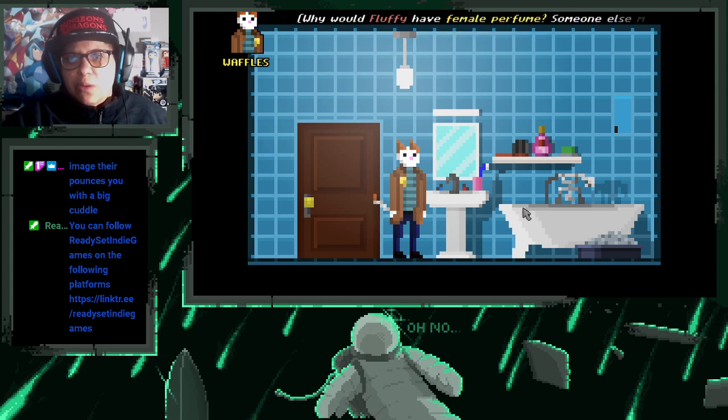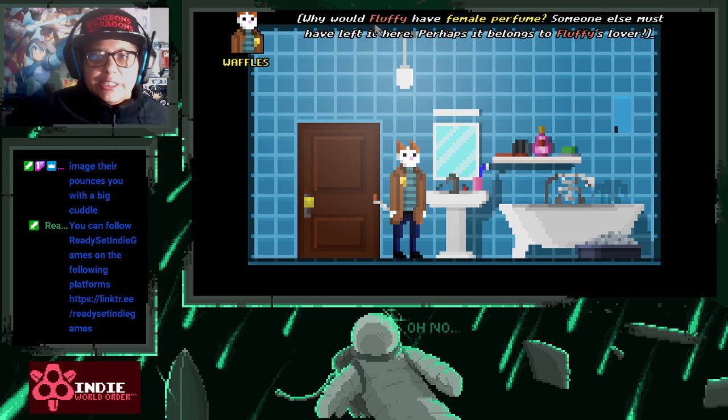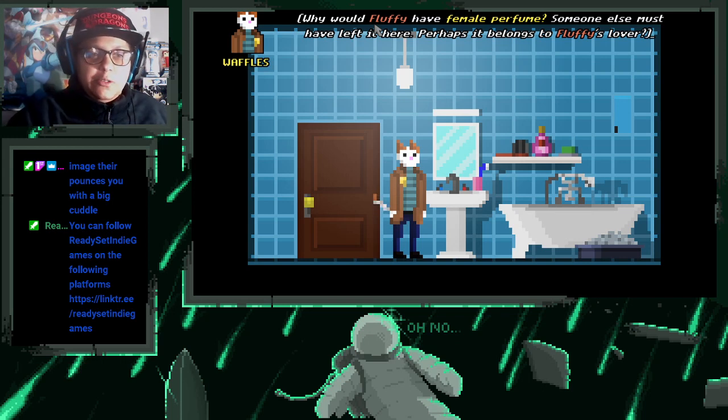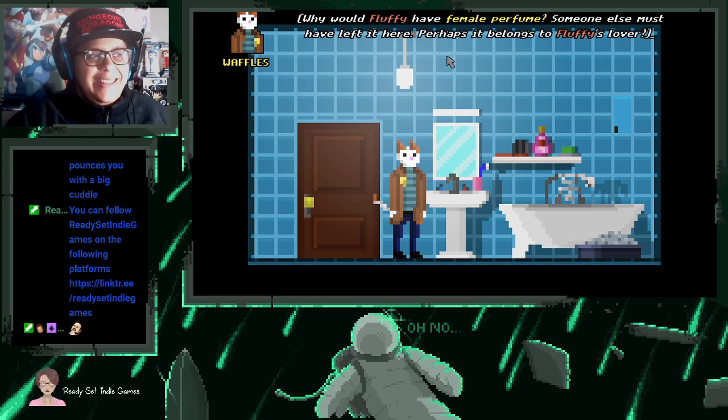There's a perfume: 'Le Petit Chateau Parisian, a lady's fragrance by Yavis Chat Laurent' — so cliche. Oh no, we're investigating Fluffy's murder — I'm sorry I said Patches but it's Fluffy. Patches is the chief. Welcome Long Play, welcome to the stream, glad to have you back! Yeah, we're investigating Fluffy's death and Fluffy was like a really rich cat apparently.